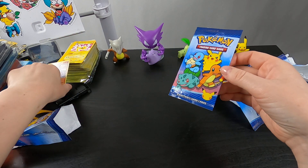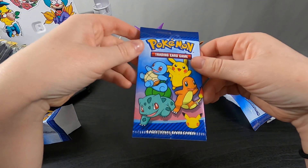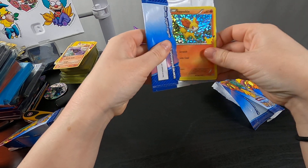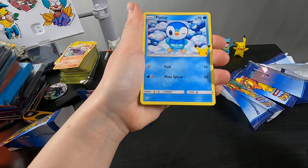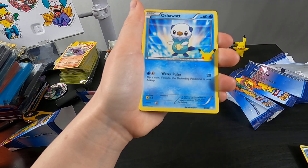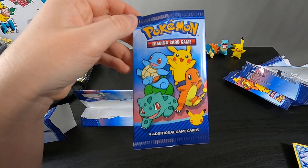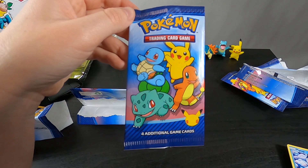I got one more pack here. Oops, I didn't mean to hurt my Delta Species Arbok there, which is a sweet card. No Pikachu. Fennekin, which is a cool Pokemon, but no Pikachu. Piplup. Fennekin again. And an Oshawott. So that's going to do it for this pack opening — let me know what you guys have gotten out of your McDonald's packs. Leave me a thumbs up and I'll see you guys soon. Take care and bye for now.